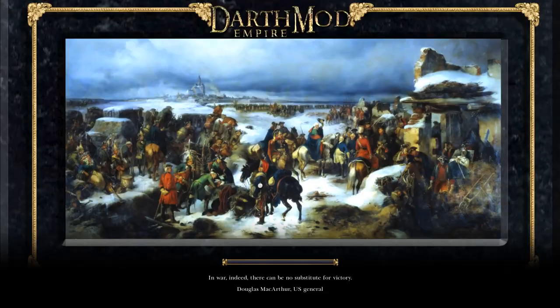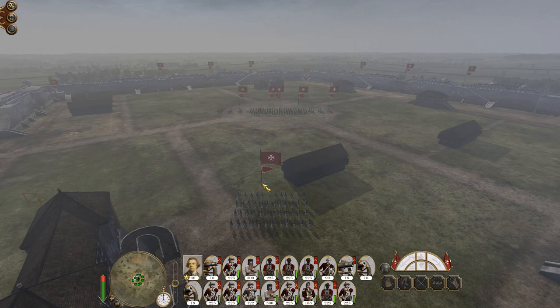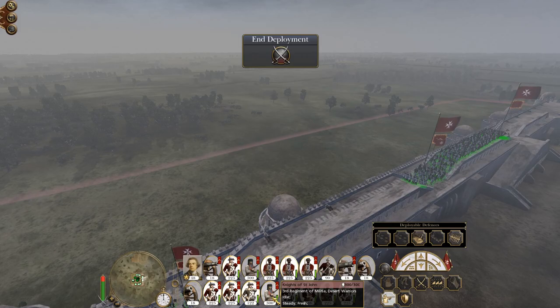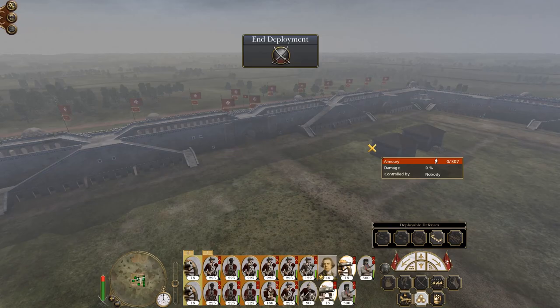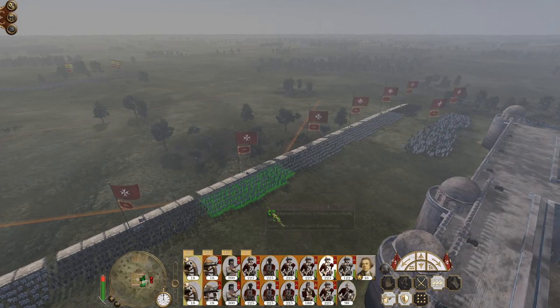Let's do one quick defense at Tripoli — this is going to be a sally. But the sooner we get these guys sorted out, the sooner we can get them over to Cairo to attack the city, because I will be sailing them. Howitzers can fire, foot artillery stay inside. Militia get involved as well, same with the cavalry and the general.